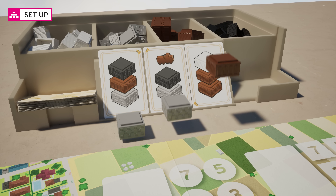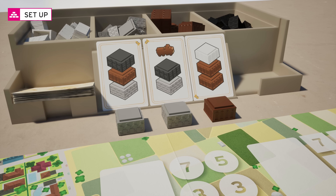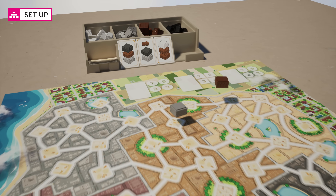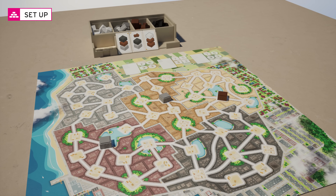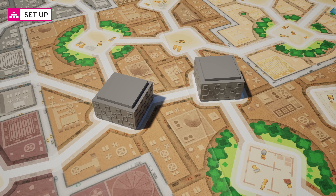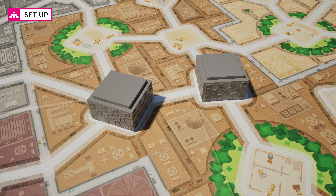The starting floors are determined by the floors shown at the bottom of each card. Place them wherever you want on the board. The only restriction is that two floors of the same color can never be adjacent. Two buildings are adjacent when there is a road linking them.